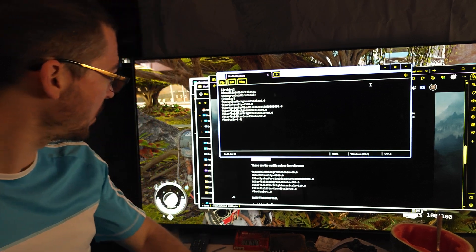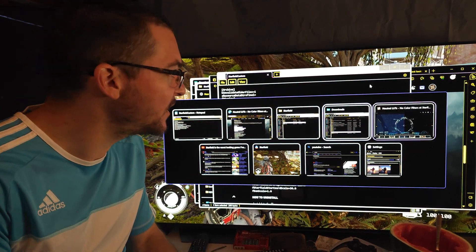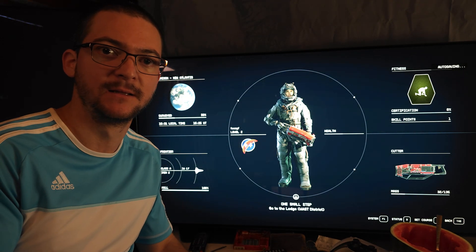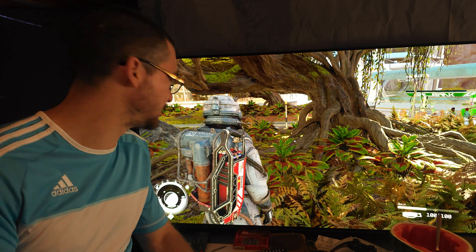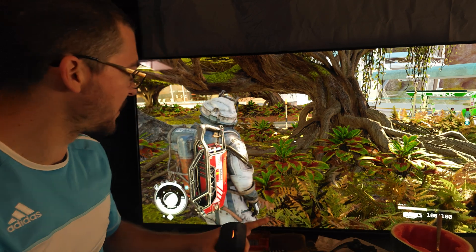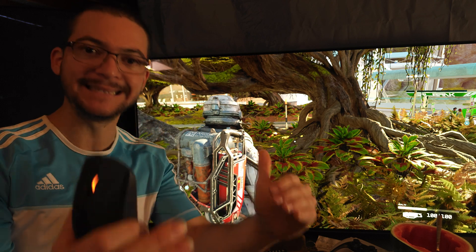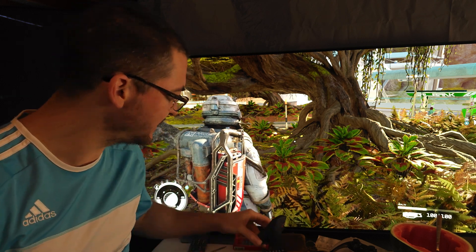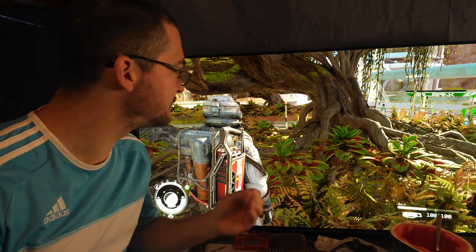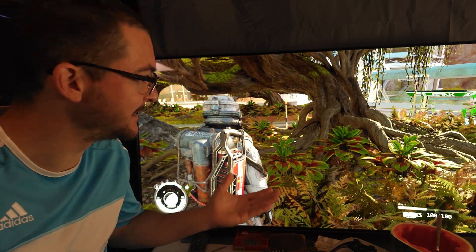Open the game and there's no black level raise, there are no color filters — the game looks how it should look. Why did the developers mess it up? Why did the developers purposely do this? Somebody needs to get fired. The person or group who decided to add a color filter to this game, raise the black levels, and make the game look green — somebody needs to get fired because it is making the game look worse.